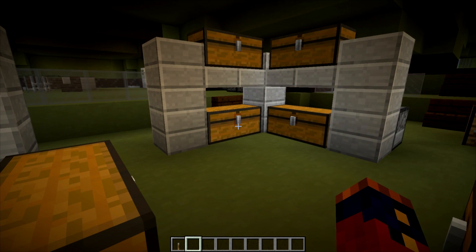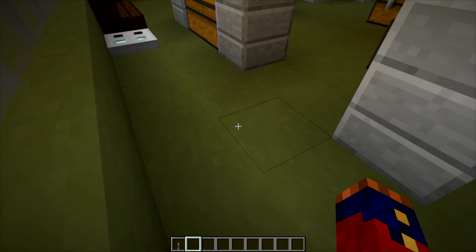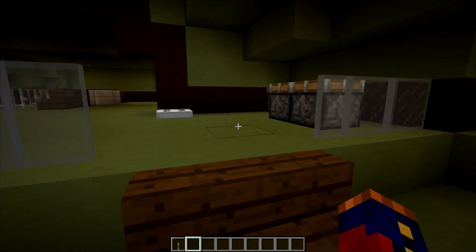As I mentioned, there is some hidden storage throughout the ship. This trapped chest allows you to access some of it. Underneath here and underneath the floor, there's a whole bunch of chests that would allow the crew to hide stuff that they don't want the Imperial forces or the government to find.